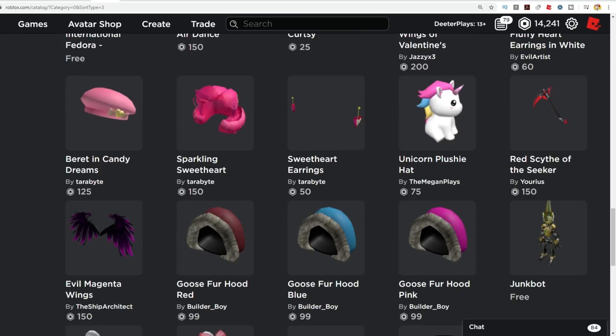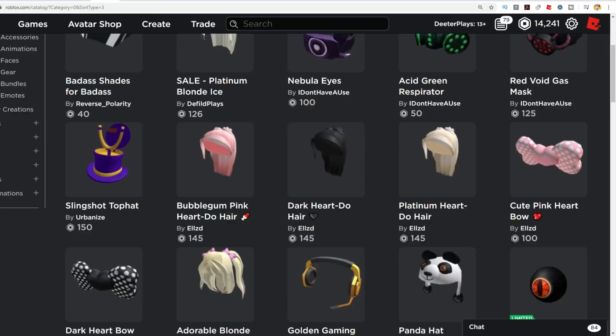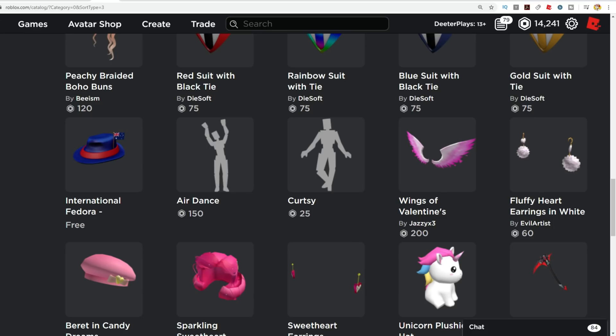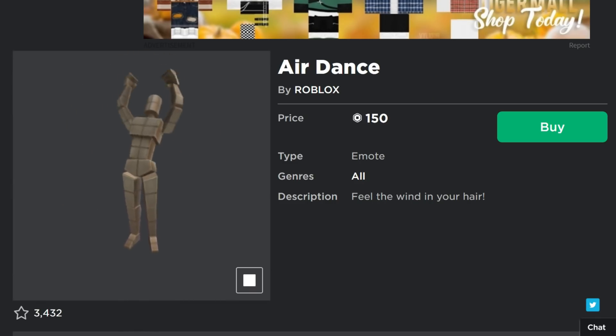Moving on to the catalog — lots of changes here to talk about. There's some new things, some new UGC creators, something about YouTuber UGC to keep you updated on, and a sneak peek at what's next for me in that catalog. First, we've got these two new avatar animations to look at. This one right here is the Air Dance — it's 150 Robux.